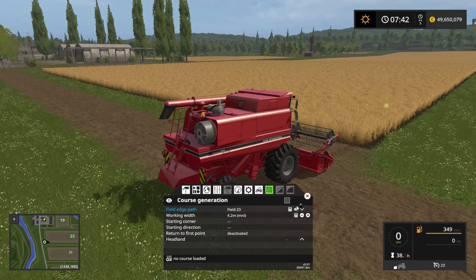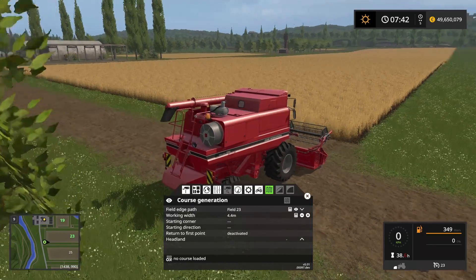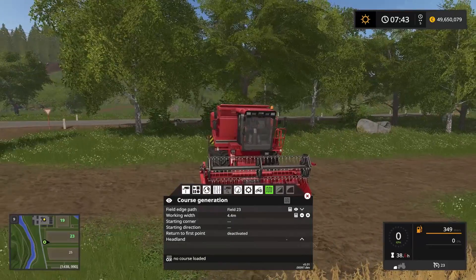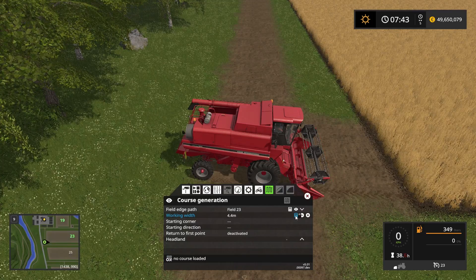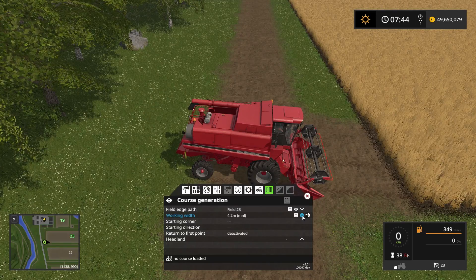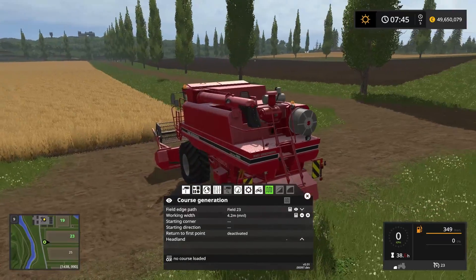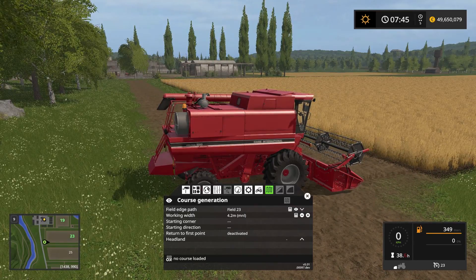Let's get rid of that again. Now the working width of the combine is 4.4 meters — you can see that on the combine. I like to set it just a little bit lower so there's a slight overlap, so 4.2 meters. I do that just in case the hired worker misses something. There's less risk of him missing anything when the working width is set just a tiny bit lower than the actual width of the machinery.